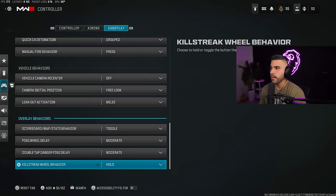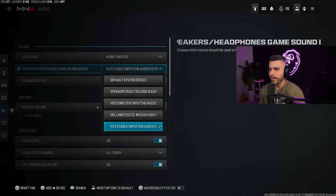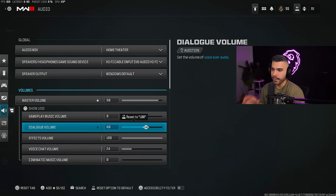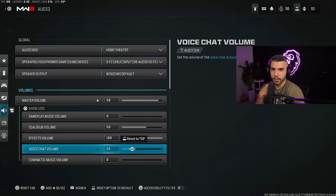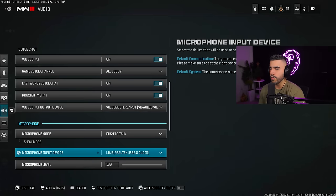For audio settings, I prefer home theater — I feel like this one is the best for me. I also have sound EQ on on my actual PC, which you definitely want. Master volume: 90. Music volume: zero — it gives you no advantage. Dialogue: 60, so I can still hear my operator saying things like 'UAV inbound.' Effects volume: 100 — effects volume is probably the most important. Voice chat volume: 24. Cinematic music volume: zero. Voice chat on, all lobby, so you can talk to people in game.